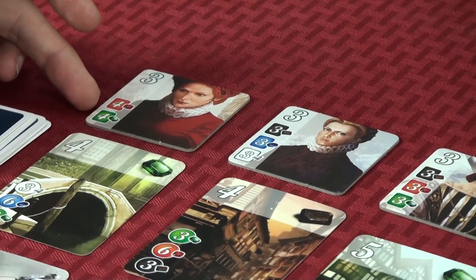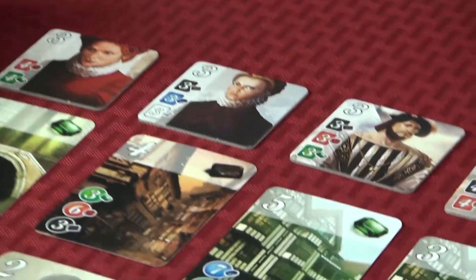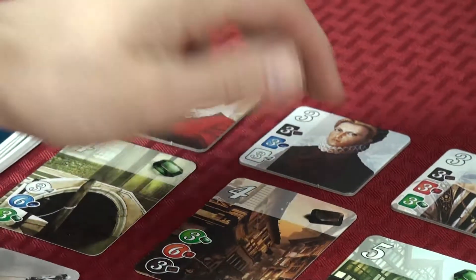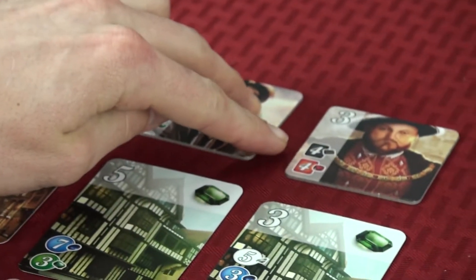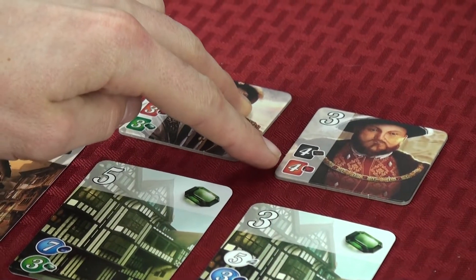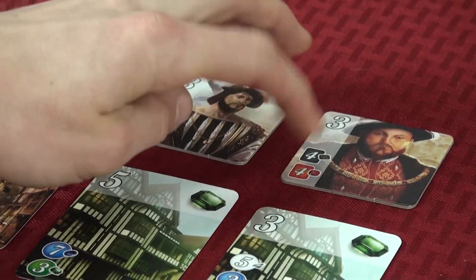At the end of your turn, check the nobles up here. If you meet any noble's requirements, they'll come visit you and you'll receive those victory points. For instance, this noble requires four black bonus cards and four red bonus cards in front of you.